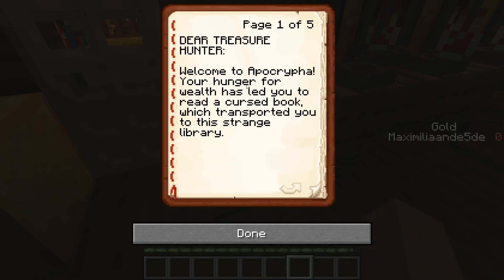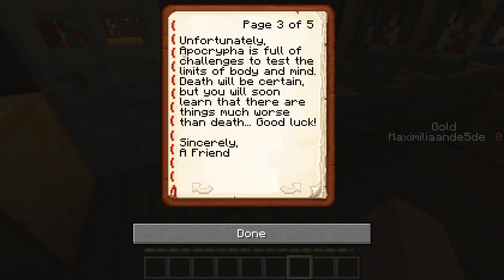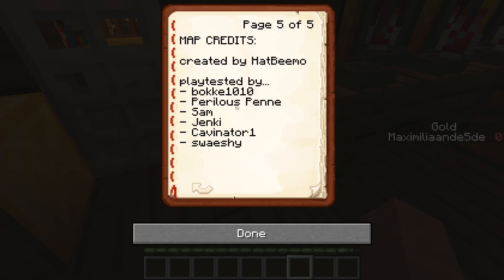There's a book over here: Dear Treasure Hunter, welcome to Apocria. Your hunger for wealth has led you to read a cursed book which transported you to this strange library. The good news is that material wealth awaits - 64 blocks of the finest diamonds are yours for the taking. Blocks of solid gold are hidden around this place as a bonus. Unfortunately, Apocria is full of challenges to test the limits of body and mind. Death will be certain, but you will soon learn that there are things much worse than death. It's a one-player adventure map on version 1.16.2 with limited block breaking.